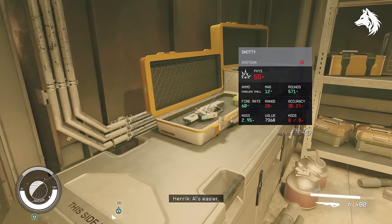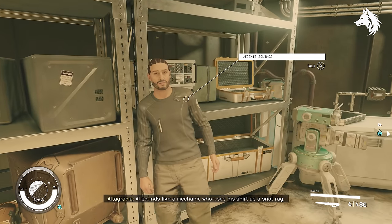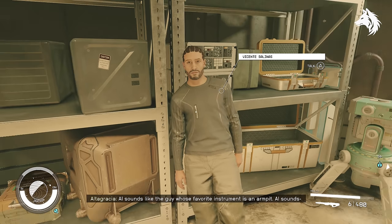Let's move on to the rifles. Acid Rain is a unique weapon from Vicente Salinas after you retrieve his package for his activity quest. It becomes available in his shop, who is in the Well.